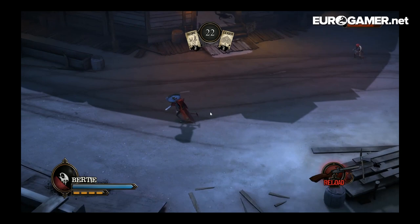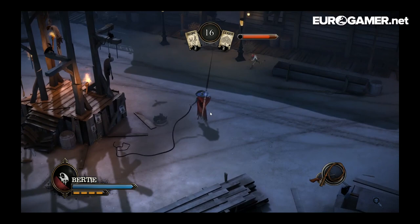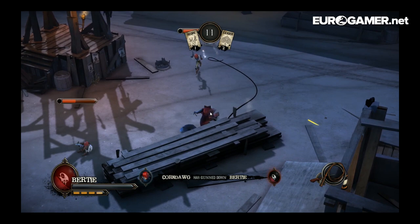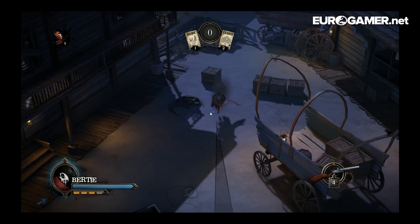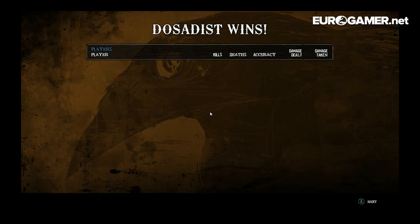The developer is adding a 2v2 mode to this early access build — I saw that on Twitter a moment ago. I don't know which other modes are coming, but presumably there are lots of options for team play. With my whip I could snag someone by the neck while someone else runs in and beats them up. I thought I did pretty well there but I'm not on the scoreboard at all.